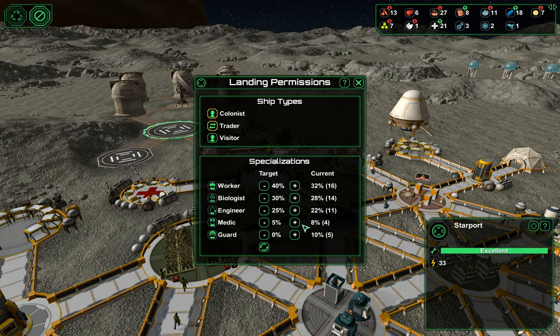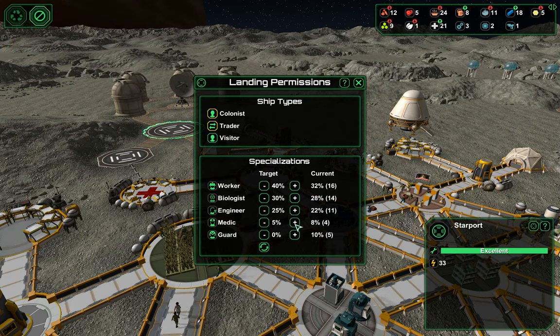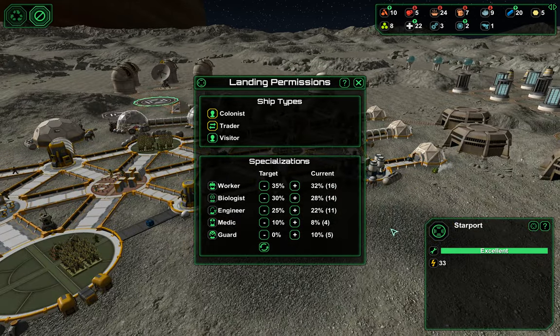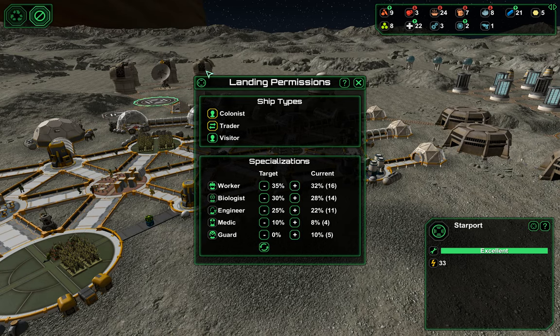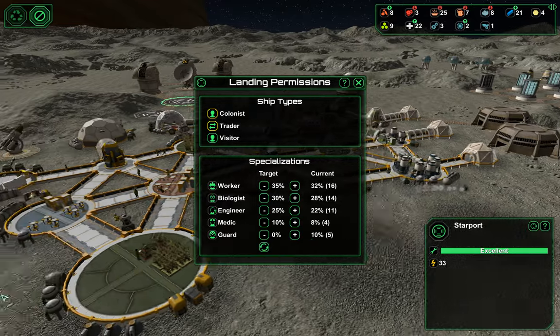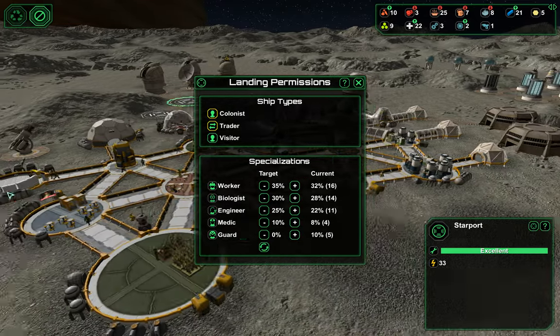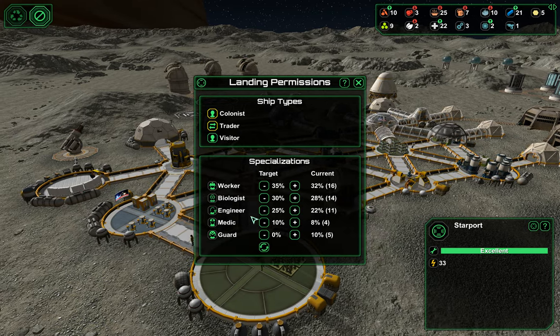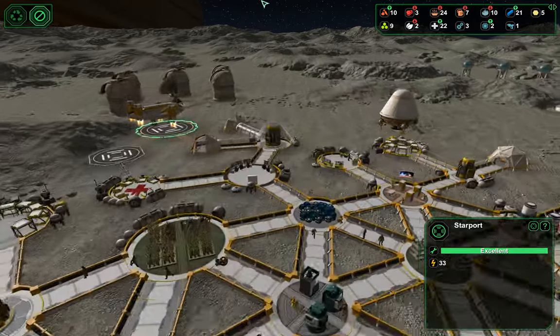Except I want 25% engineers. 10% medics — probably not yet — actually, let's do 10% medics, and that'll give us a few more workers. Because we are going to be putting in another processing plant, a few more biologists because this is a big biodome, and more engineers because we are adding six engineer jobs with these consoles — even if they're not being manned, the jobs are there. So we definitely want some more engineers.